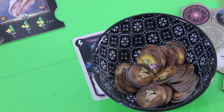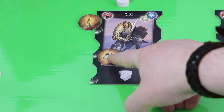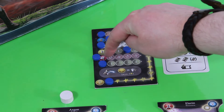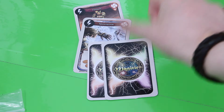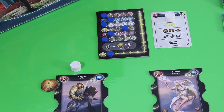Argon uses the redeem action — shown by this little symbol — to spend the scroll loot token, which is free of action points the first time. He discards the token and draws two additional magic cards. Not a bad round for him. He still has one action point left but decides to pass.